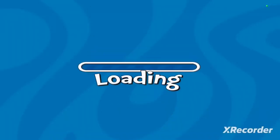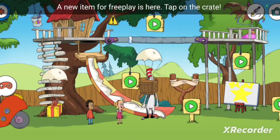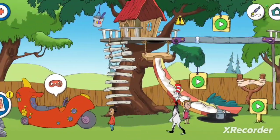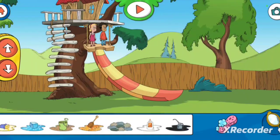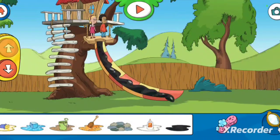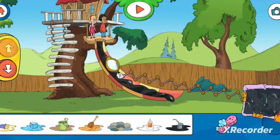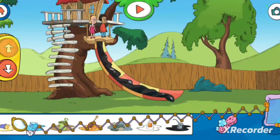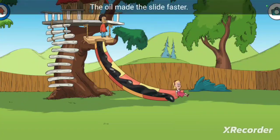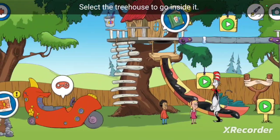Hooray! A new item for free play is here. Tap on the cream! That oil looks slick and fast. Whoa! This butter looks slick and greasy. The oil made the slide faster! Select the treehouse to go inside — the oil side.